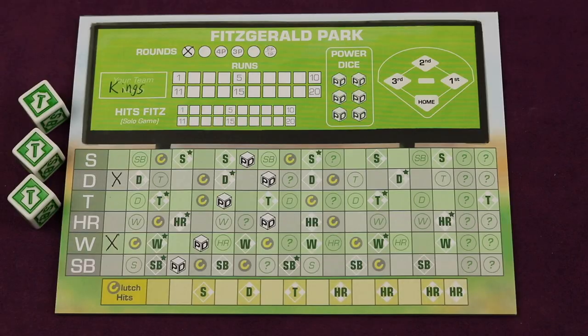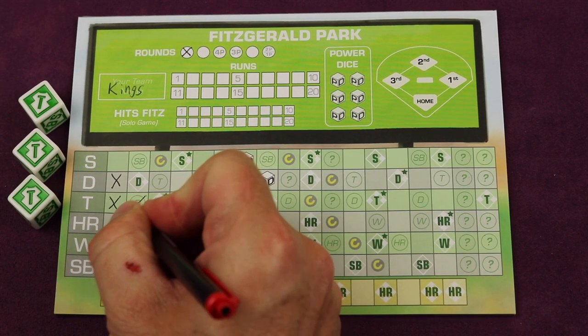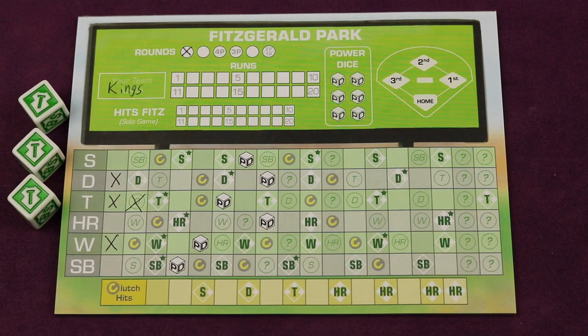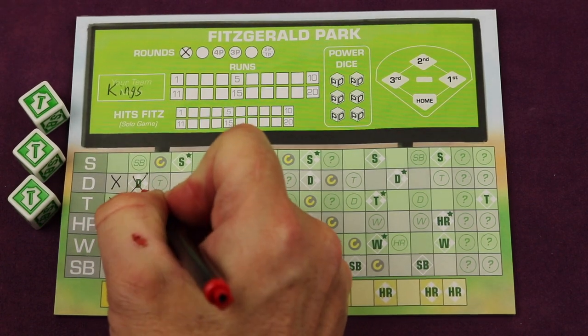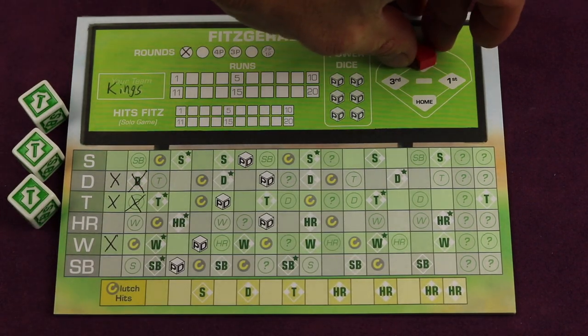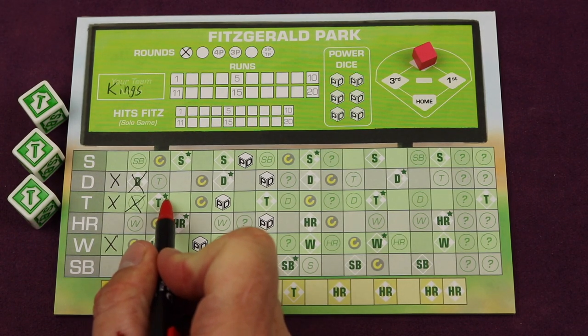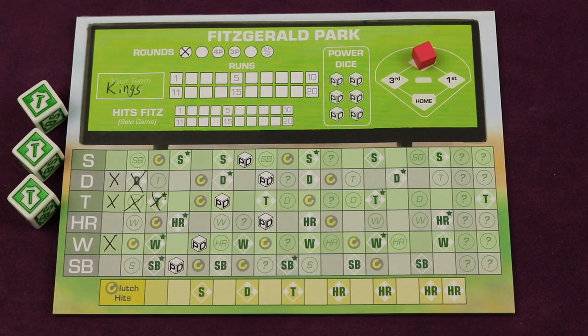So, three triples for example. As we mark off these three triples, once we get to this one, it's a chained action which now allows us to cross off one in the doubles action spot — which gives us a double, putting a runner on second base. And if we use our last die for this turn and you see a star, you mark this off and you get to use it twice — double it — but if you don't end your dice on there, you don't get to use it at all. A little bit of pressure, luck, and setting yourself up for strategies for future rounds.